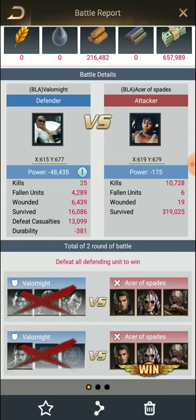Side note: kills, fallen units, and defeated casualties grant points during kill event. You've got to keep that in mind when calculating how many points you're getting per hit. If somebody knocks out 150k defeated casualties — whether you had them on the road, off the road in your APC or not — they're getting their points for KE.